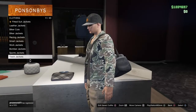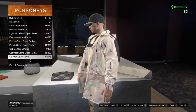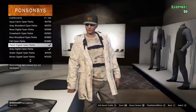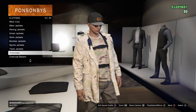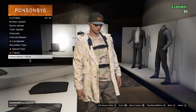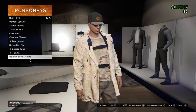Okay guys, so now I've saved my outfit. What you need to do is go to Tops, go down to Overcoat — I'll fast forward until I find it. All you need to do is find the Peach Digital Open Parka and buy that.